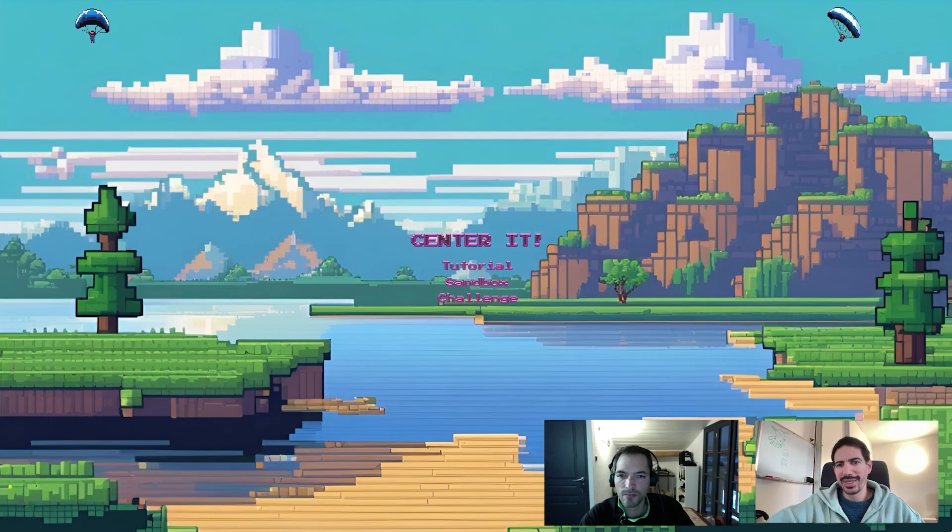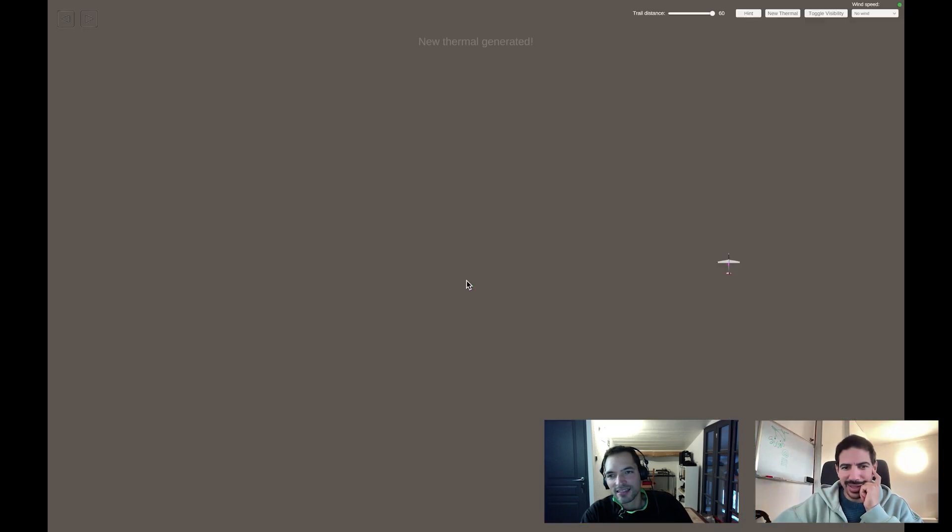Here we are with Center It version 0.2 - everything still looks the same at first. Going straight to sandbox - you can immediately hear the difference in the sound. Controls are the same. There's now a trail distance setting. Removing the trail makes the game harder. The number represents seconds the trail stays visible, so selecting 60 means 60 seconds of trail.